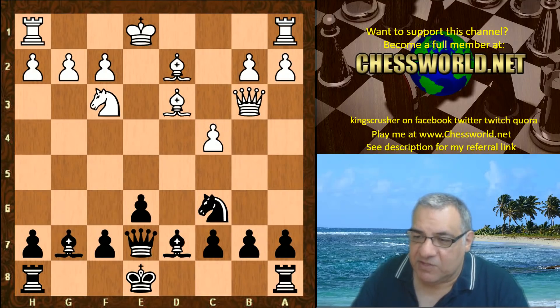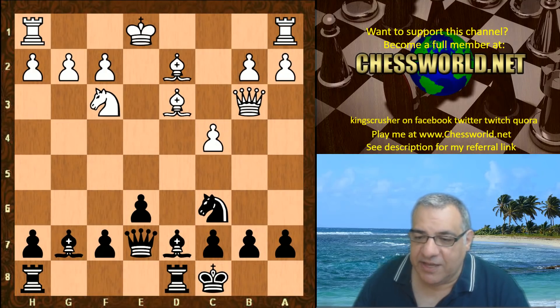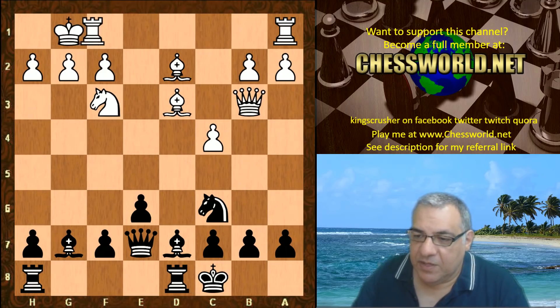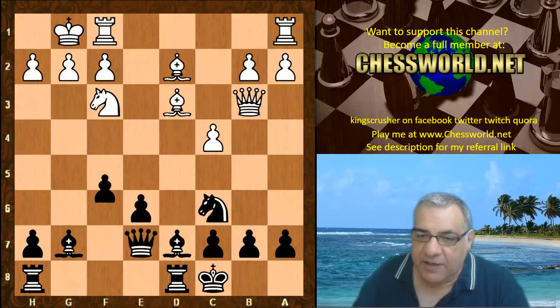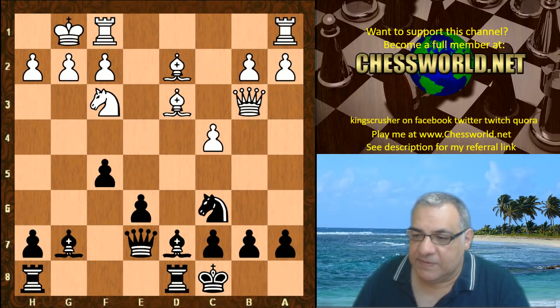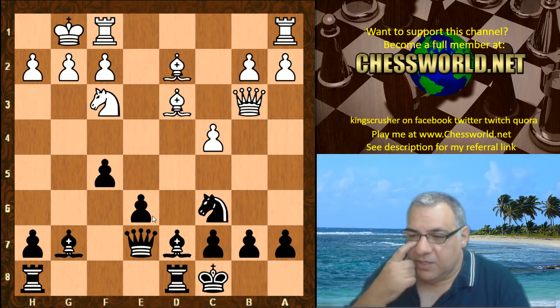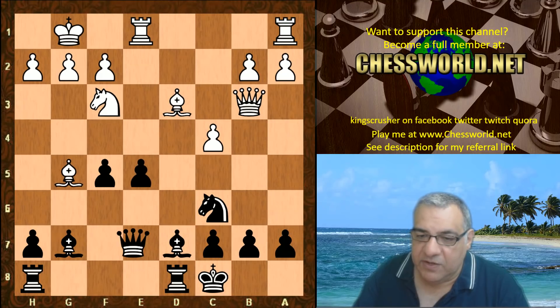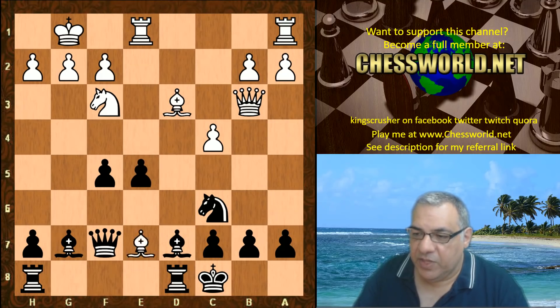Instead Queen b3, but of course black wants to castle queenside anyway and it protects b7 — so really good going for Leela with black. White castles and f5 is played. Ordinarily you'd be concerned about e5, but it seems black has enough control over e5. There isn't a lockdown white can achieve. Bishop g5 is played, then rook f1, e5.